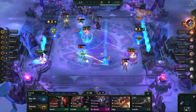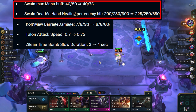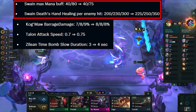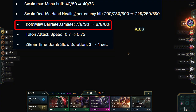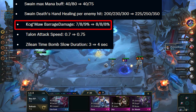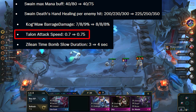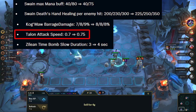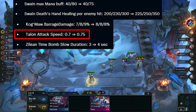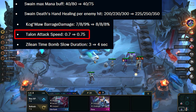Moving on to 2-costs. Swain gets a decent buff at all levels and a nice mana buff as well. This should make him worth 3-starring in reroll Imperials, and maybe this is enough to make the Swain drain comp return to the meta. Kogma gets a buff and a nerf — this makes the cap of reroll Kogma worse, but you will become stronger in the early game. Talon gets a buff, applying more bleed. He was already the best unit on stage 2, and now he will be even stronger — so if you need to save HP, picking up Talon is huge.